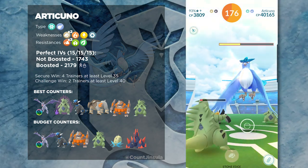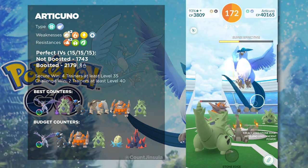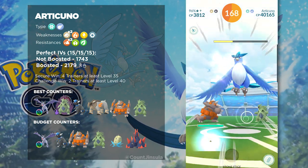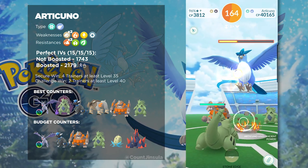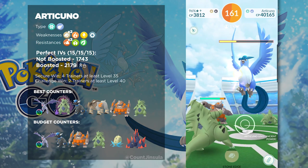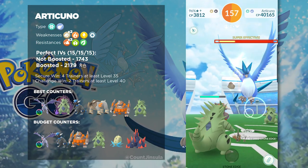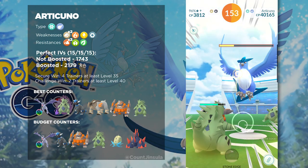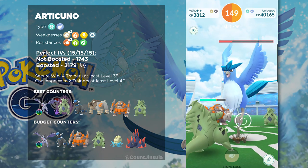Now of course you could also bring Electric-types, Fire-types, and Steel-types to this raid boss, but I highly suggest against it because Rock-types are just going to be that much more superior. And considering that there are a lot more Rock-types available compared to the other types, you're just going to be better off bringing a whole bunch of Rock-types. Even in a situation where all three legendary birds are in raid battles at the same time, you're still going to benefit from having a full team of Rock-types because all three of the legendary birds are weak against Rock-types.